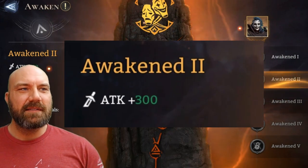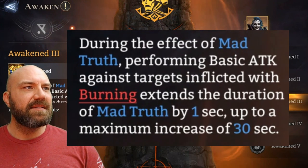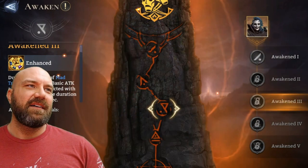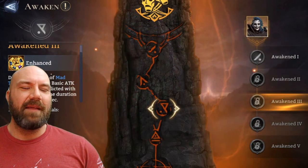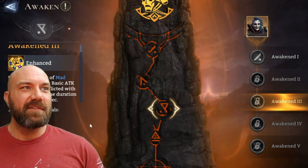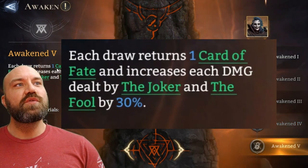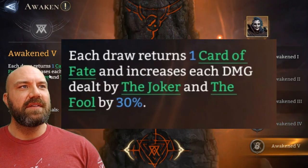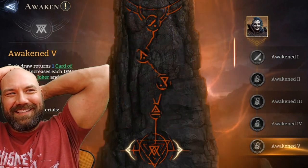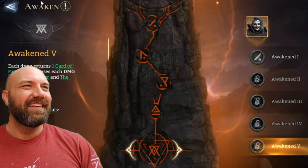A3 gives attack plus 300. Awakening 3: during the effect of Mad Truth, performing basic attacks against targets inflicted with burning extends the duration of Mad Truth by one second — it's just pumping out massive damage, especially if the target is on fire. Penetration plus five for A4. A5: each draw returns one card of fate and increases each damage dealt by the Joker and the Fool by 30 percent. That is insane — you're essentially wiping the board.